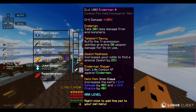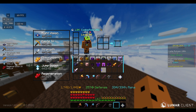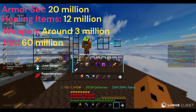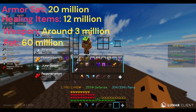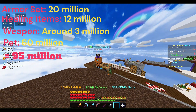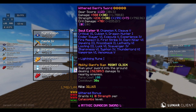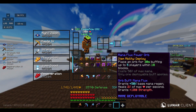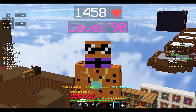The Mythic Enderman pet is going to cost around 60 million coins. So the total cost breakdown is: 20 million for the armor, 12 million for healing items, 3 million for the Voidage Katana, and 60 million for the pet — around 95 million coins total. The good news is this setup also works for Tier 3, where you'd mainly just upgrade to a Vorpal Katana and add an Overflux power stone.